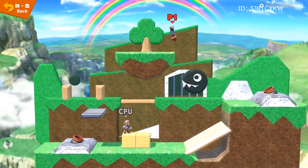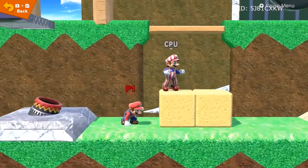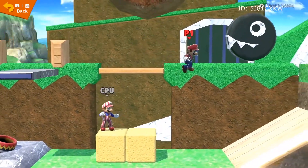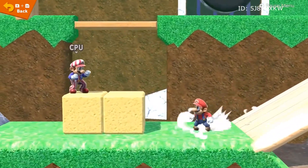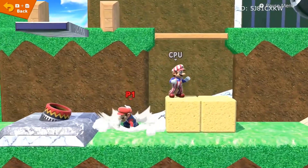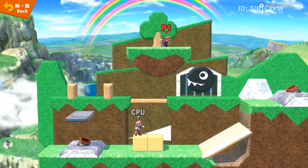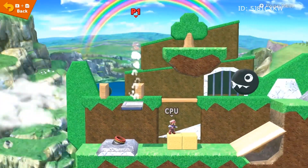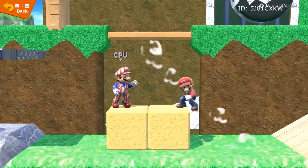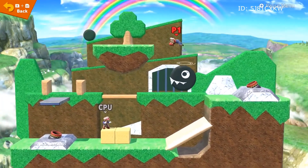Number 1: Bob-omb Battlefield. Did you miss the chompers on chains? Yeah, me neither — those evil bowling balls with eyes. But in this awesome custom level, the main feature is one that's tethered to the middle of the field, including a small floating island. In this recreation of the classic N64 Mario, the creator managed to capture a bit of the nostalgia we were missing. Featuring a cannon that launches to the floating island, a chomper that deals damage, and multilevel features, this map is perfect for players to duke it out.